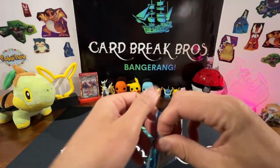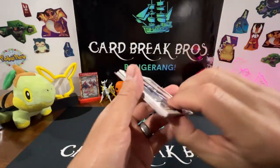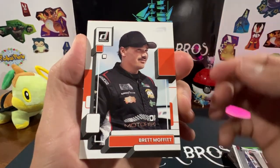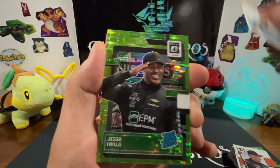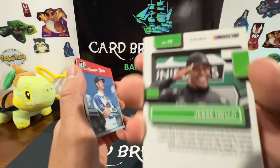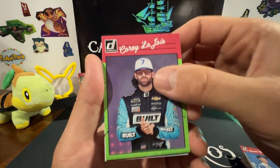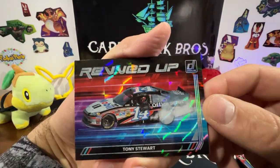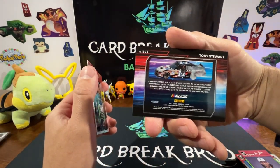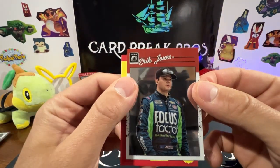Last pack of this 2023 Donruss Racing Blaster: Denny Hamlin, Brett Moffitt, Daniel Suarez, a rated rookie Jesse Wuji with a green parallel — that's neat. Tanner Gray, Corey LaJoie. Wow, that's cool — Revved Up Tony Stewart! That's a really neat one. It's got a checkered flag look to it. Really nice looking card. And Eric Jones.